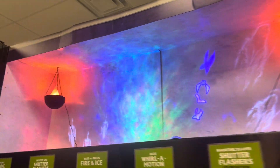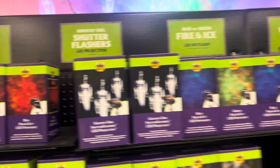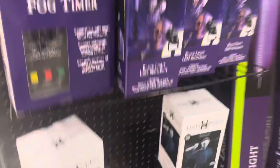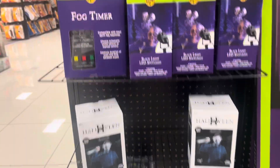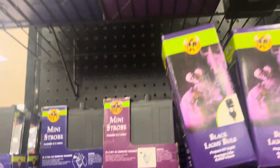Over here we have the light display with all of the firing ice lights and the projections, and then also the fog machines down there. And then over here — I just saw this — there is a Michael Myers flashing projection light right there, which I've never seen before. And then they even have the clown projection, some strobe lights, flood lights, and then LED black lights right there.